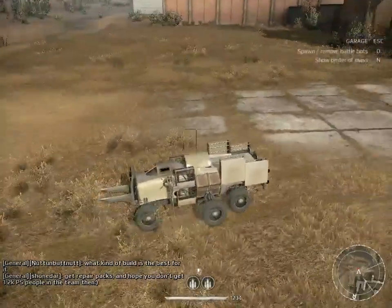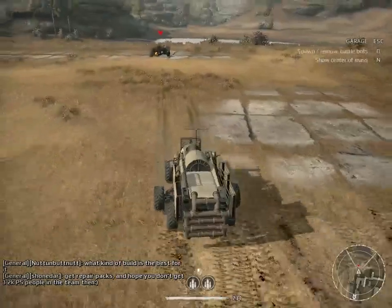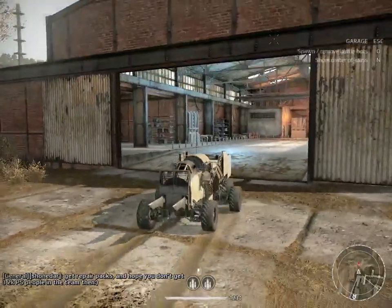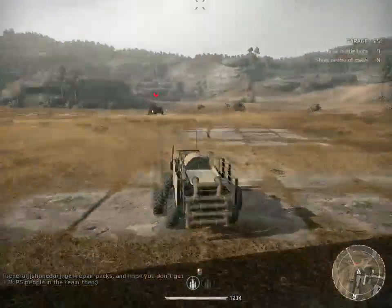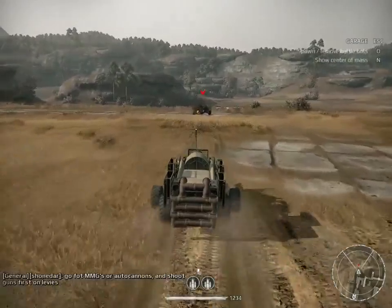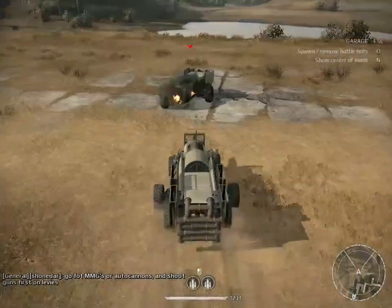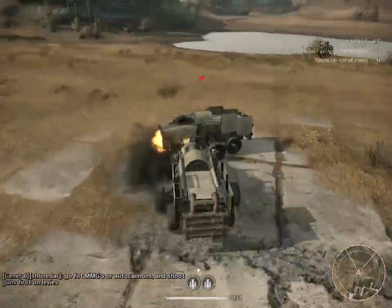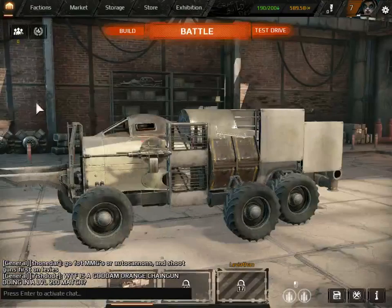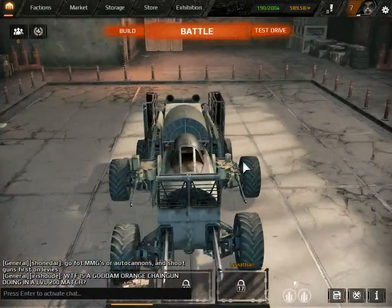On the sides are 20mm autocannons - literally everything else is just armor. Except for the front: those two front things that look like swords are called hatchets for some weird reason. They're melee weapons, so you basically go as fast as you can into your enemy and do like a couple hundred damage. This car I built, never tested it in battle, don't want to.